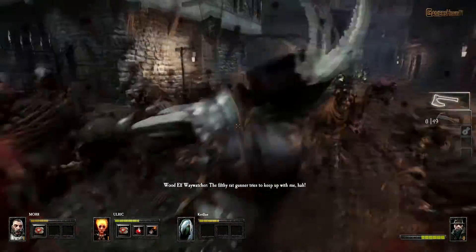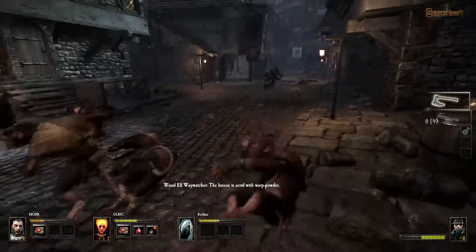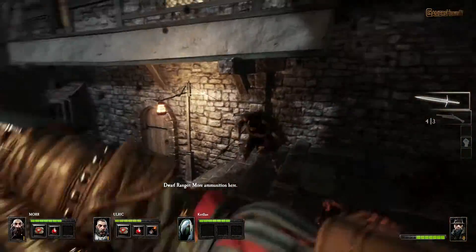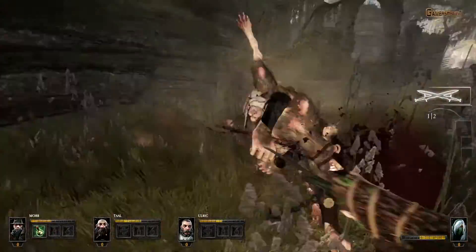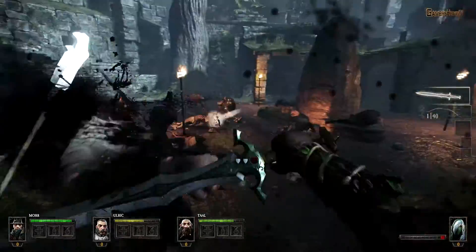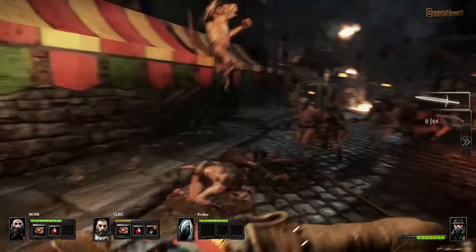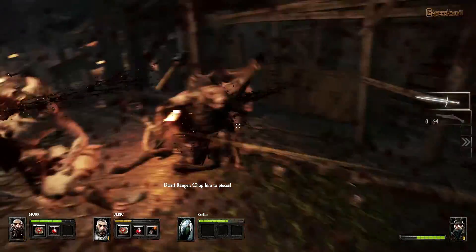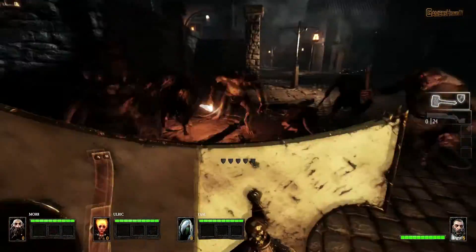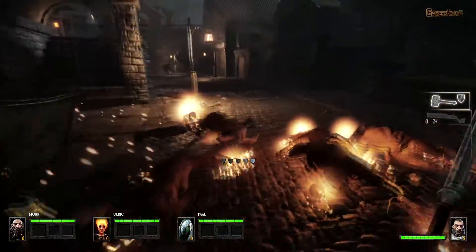Each weapon type provides a different way to hack, slice, stun, and disrupt the enemy. Utilizing a weapon to its full potential involves both quick positioning and precise execution, be they well-placed headshots that penetrate armor or sweeping strikes that slam multiple enemies, piling them up in preparation for a devastating area of effect attack from the rear line.